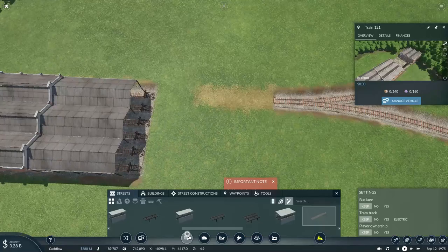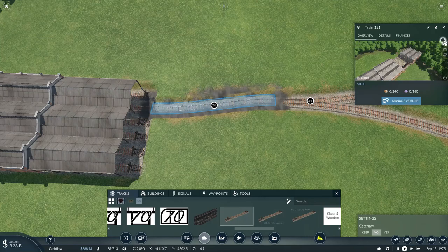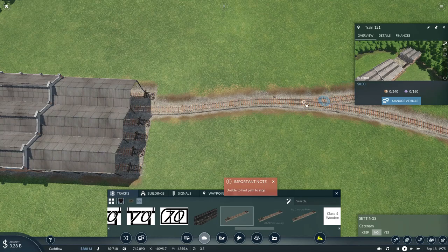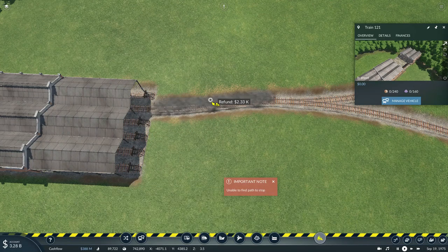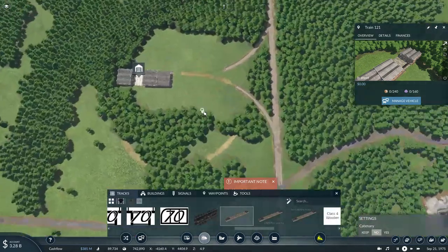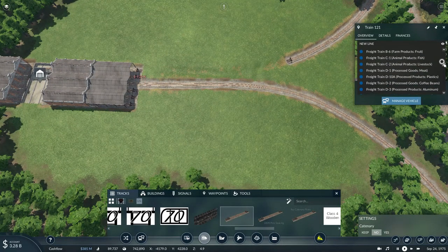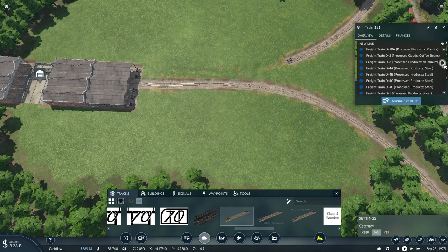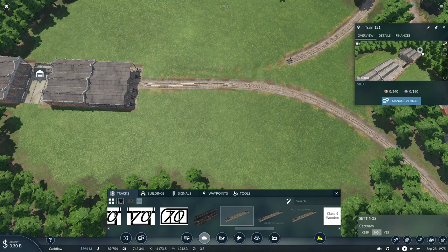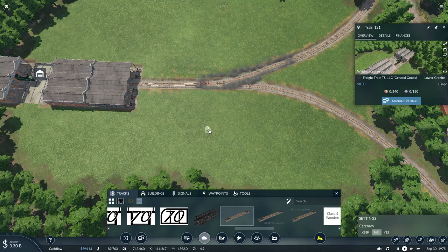We got an 'unable to find path' error, meaning the track I put in is not the correct one. Let's try this track — will that one work? Let's try the middle track. There we go, the middle track is always the one that's supposed to be used.